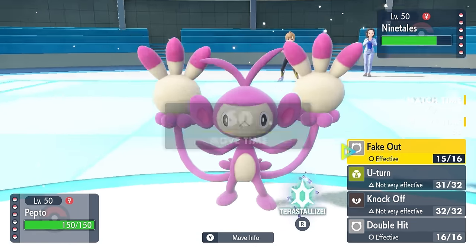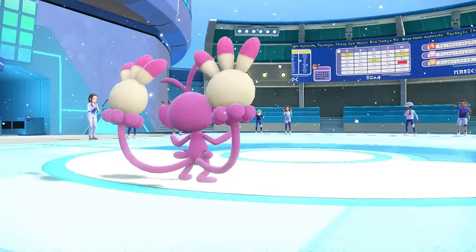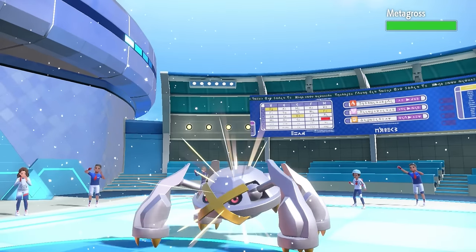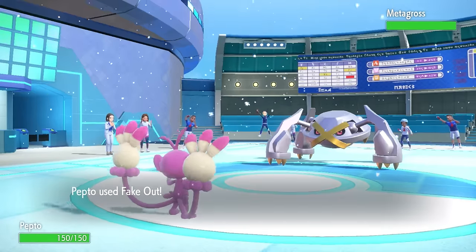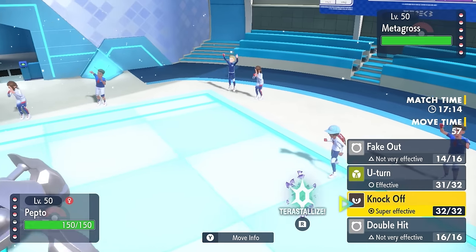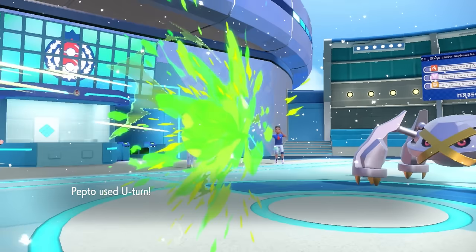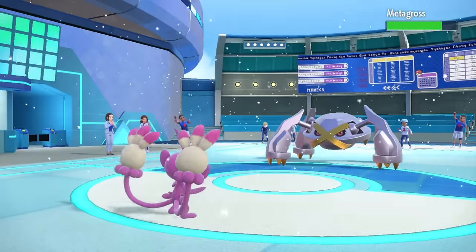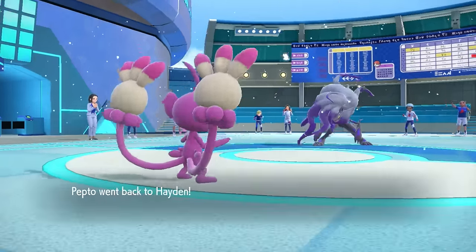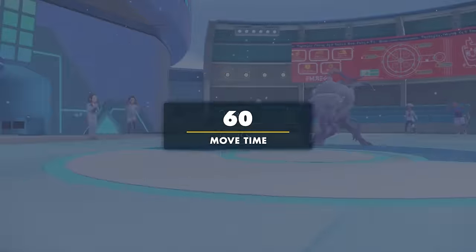I go into the Ambipom, knowing I'm faster. A combination of Fake Out and Double Hit looks good, but they actually switch out. They go into what looks like a Metagross — turns out it's not, because the Fake Out goes right through it. I know this is the Zorark. I figure maybe they switch fearing a Knock Off, so I go for the U-Turn as a middle ground play. The U-Turn breaks that Focus Sash while tucking Ambipom in the back — good pressure all around.